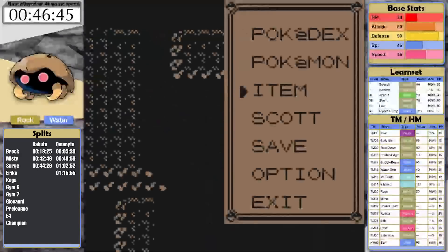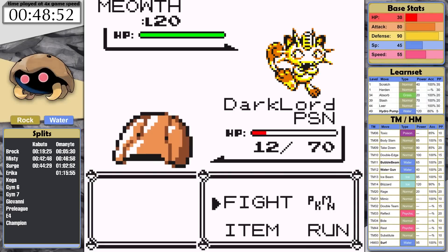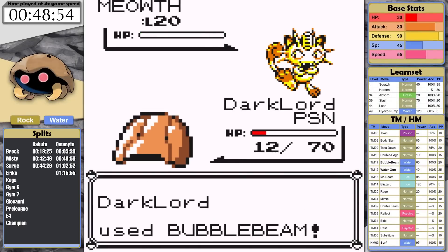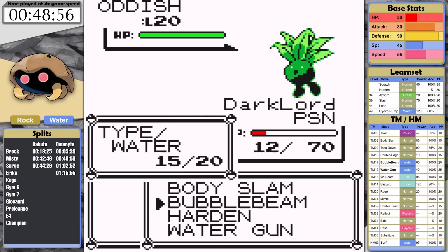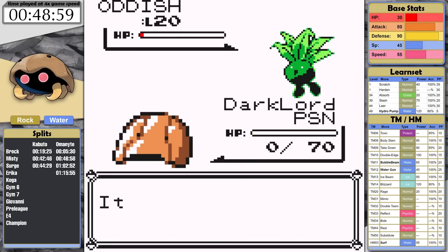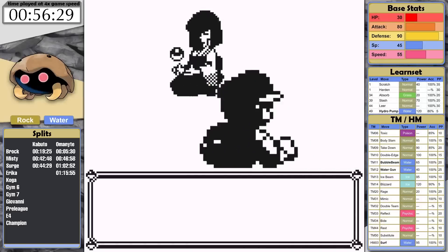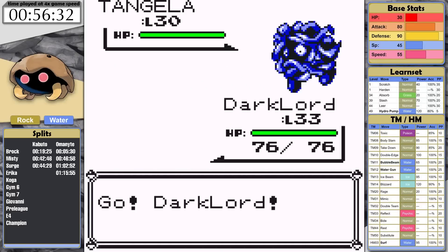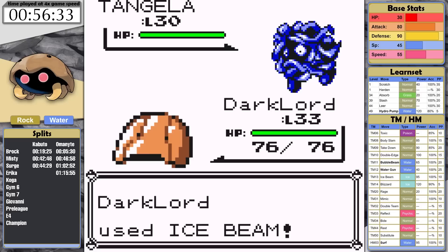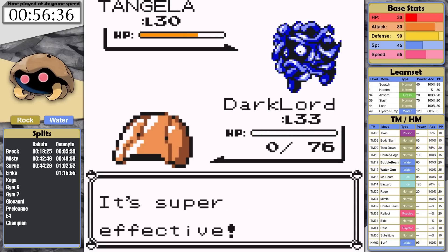For Kabuto, Rock Tunnel is next. By the final Lass of the cave, it's clear that Kabuto is also going to have to dig out and redo this segment. That's okay because Omanyte was forced to do the same thing due to paralysis. Here's the first fight against Erika — it's really bad. Kabuto's low special stat causes two issues: we can't knock the Tangela out, and when it uses Mega Drain, it knocks us out because it's 4 times effective and a special attack.